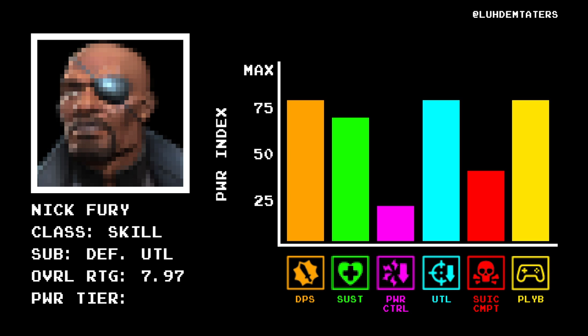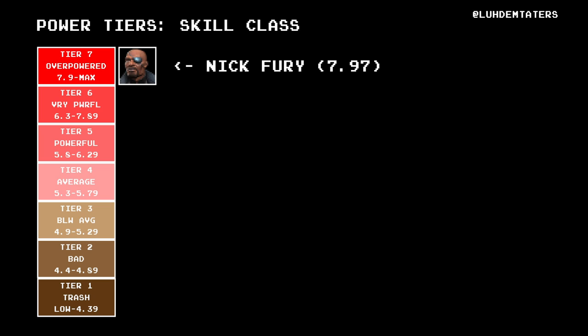Nick Fury's overall score is 7.97 — stronger than I expected it would be. That sneaks him into tier 7, the skill class's only top tier representation.